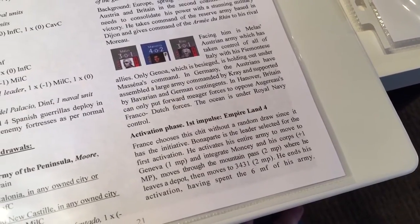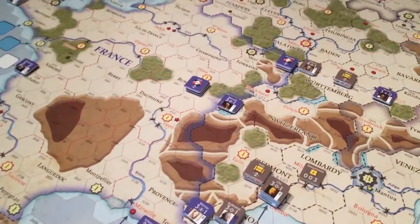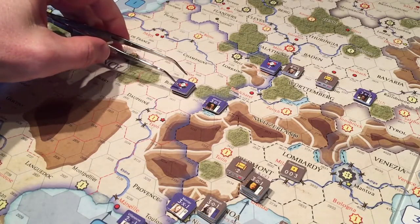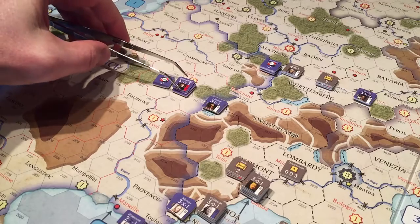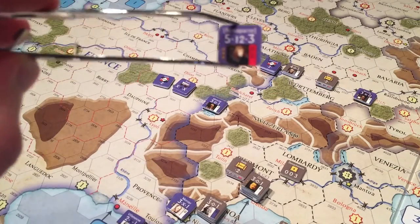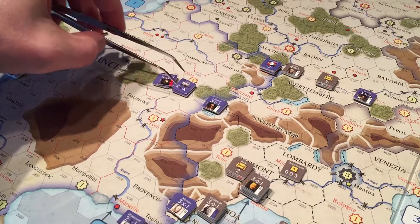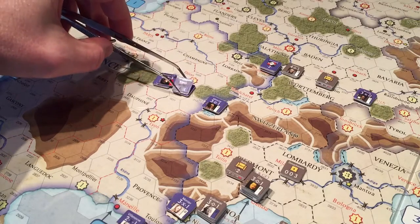He activates his entire army to move to Geneva for one movement point. Looking at Napoleon's army — I'm going to get some tweezers since those will be more useful while I'm trying to read and move stuff. We've got Napoleon here, flipped to his army side. You can see he can command up to 12 units, and then there are two supply trains here.